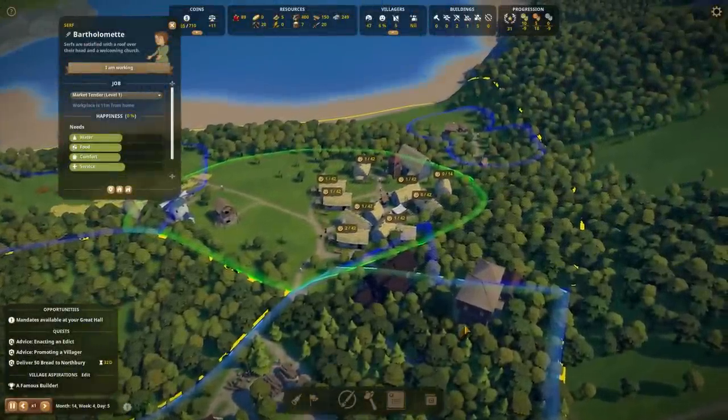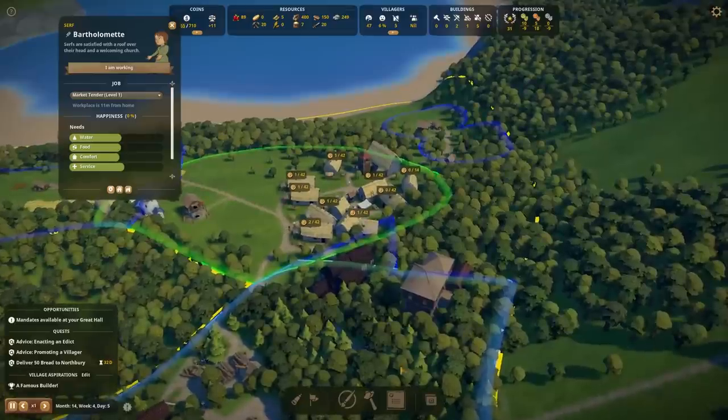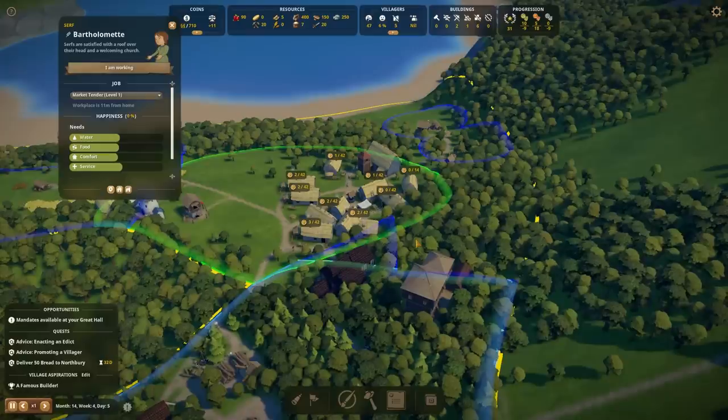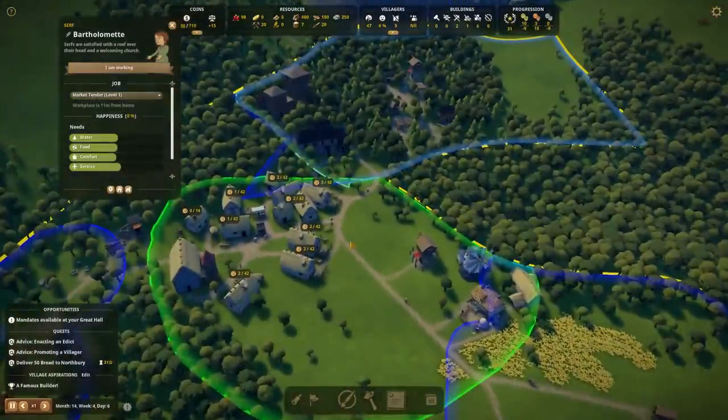Today we're checking out Foundation. This is a medieval settlement builder simulation by Polymorph Games, first released in 2019, famously covered by Let's Game It Out. We're checking out version 1.9.1, which features a brand new map generator with procedural generation. This is a settlement I've kind of created in about three hours.